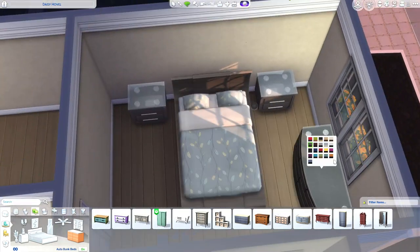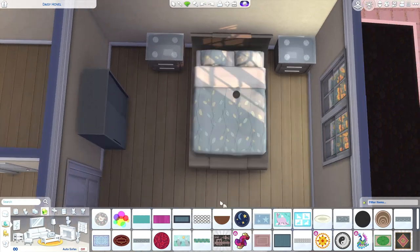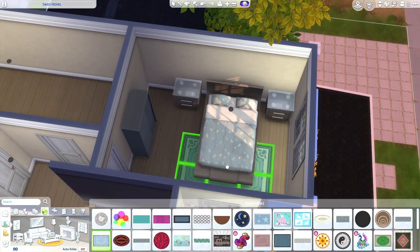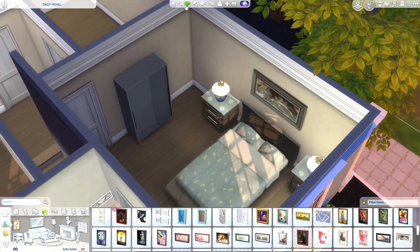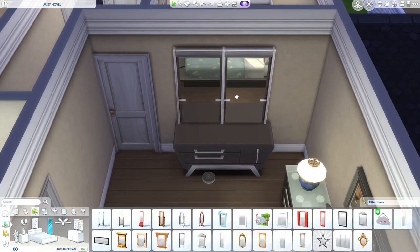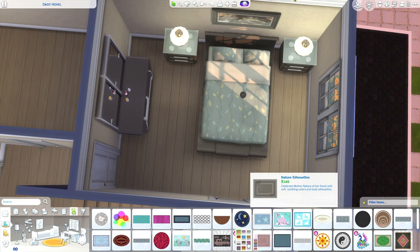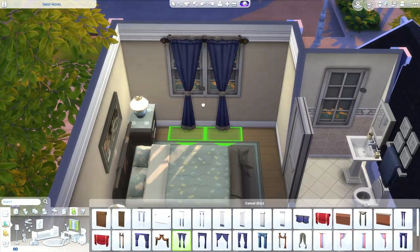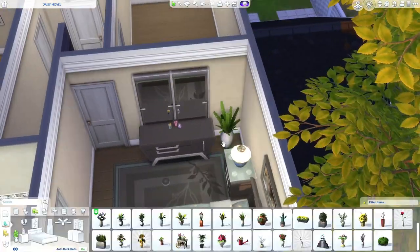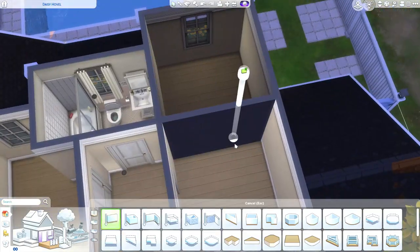This is the master bedroom. The furniture is kind of more modern, which doesn't really fit the rest of the house, but I was just trying not to reuse the same furniture. I do like the bedspread on this bed — the leaves and vines in it are really cute. I ended up changing that dresser out and using a modern dresser, then put these mirrors over it — I was kind of wanting it to look like the mirrors were built into the dresser. I added some clutter pieces onto the dresser like some perfume, kind of like one of the Sims uses that area to get ready in the morning.